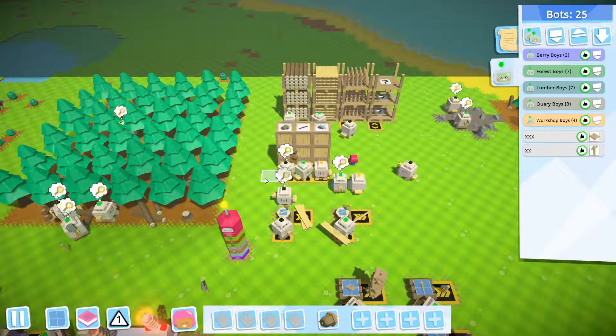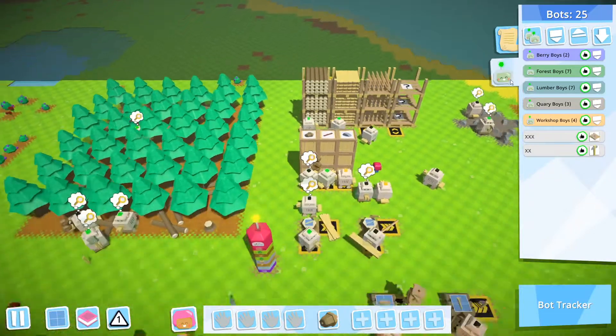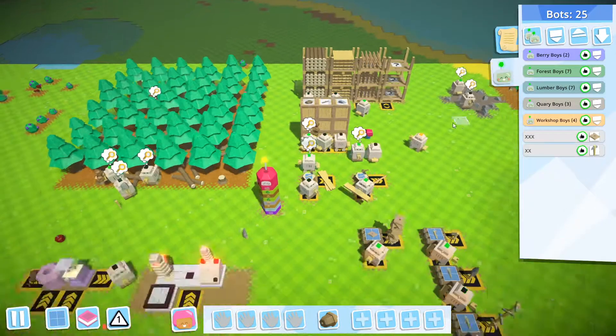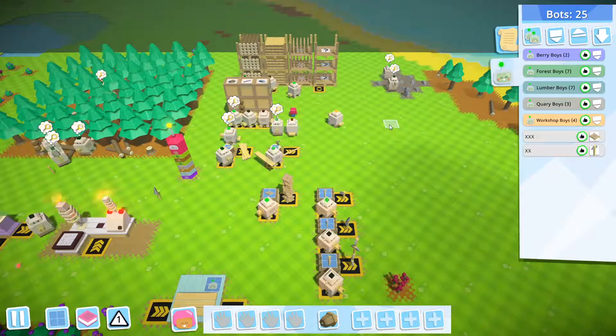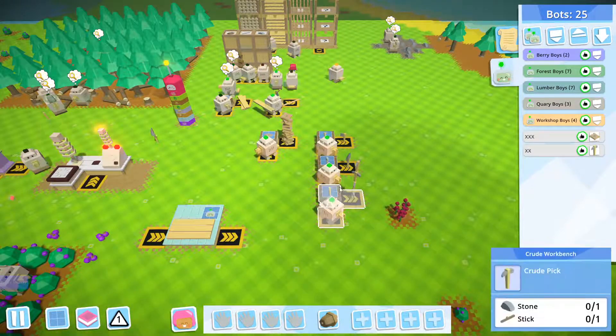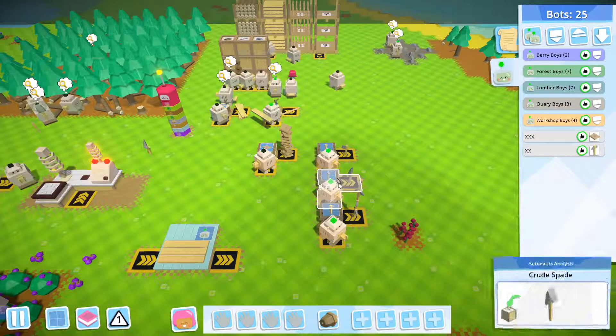So let's start. On the right side of my screen there is a list of my bots. I also experimented with new bots — as you can see there are berry boys and workshop boys. Just for another info, I have completed the automation for the workshop which creates axe, spade,